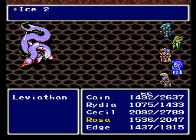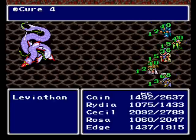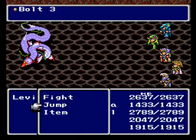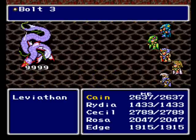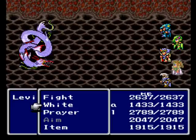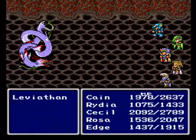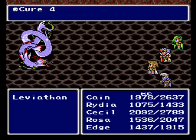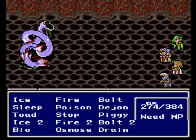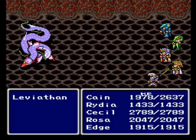Wait for Cain. Cast Cure 4 on everyone. Once we get the first Cure 4 spell off, we should be in pretty good shape. We're all back to full. That Thunderclaw really helps. So does Bolt 3. This is going to be easier than I remember. Let's get back to Rydia's turn. Yeah, Edge could be using his Lightning spell, Raisin, but that does even less damage than his attack with the Thunderclaw.